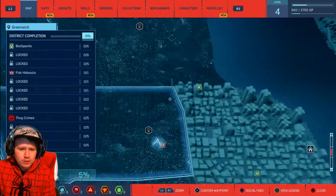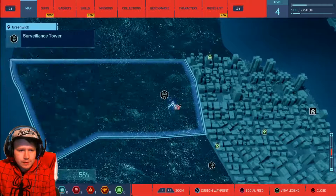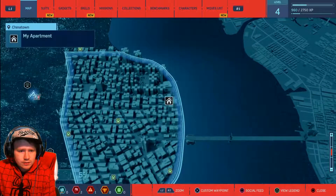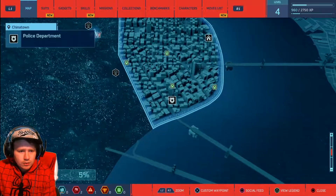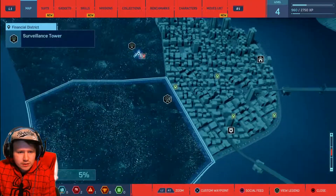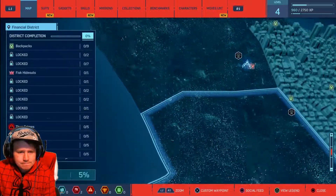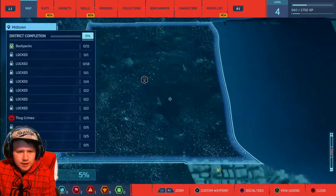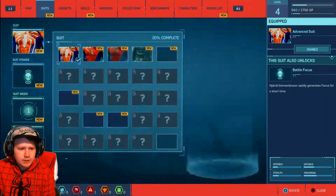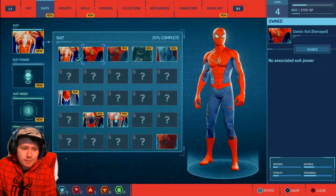Maybe a little bit more - we got all of this bit here as well. Surveillance tower, backpack tokens, my apartment. Where's Octavius' place? I want to know where I can change my suit. Oh, suits - okay, we can just do it here! That I did not know. I'm still figuring things out guys, it's still a brand new game - I only bought it yesterday.